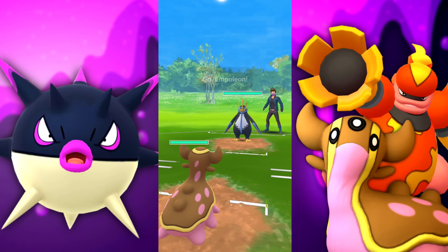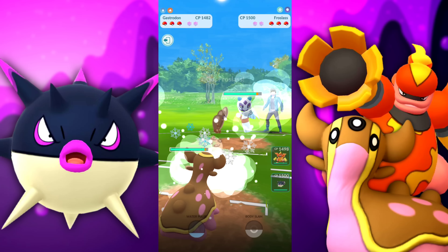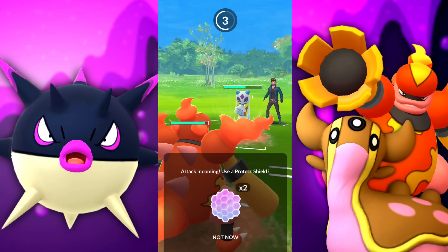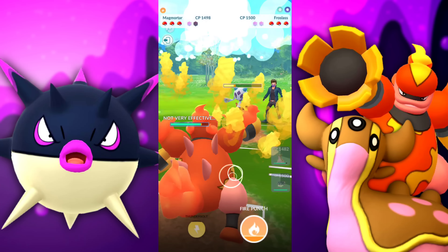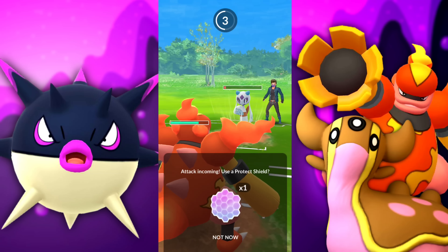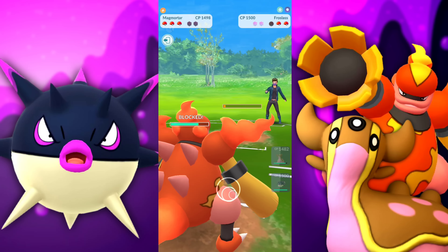Let's see what Quillfish can do in the next battle — we have it in the back. Met with an Empoleon. Ground is super effective to that Steel, so that's great. They swap into their Froslass. This is why I have the Magmortar — I was looking for a good Fire type. I wasn't trying to make an XL Growlithe yet; that's a lot of stardust and it really adds up. Looks like we're going to Fire Spin down and hold on to that energy.